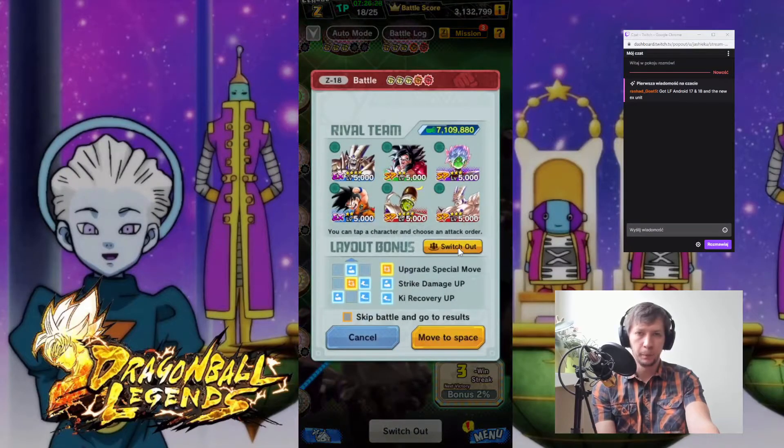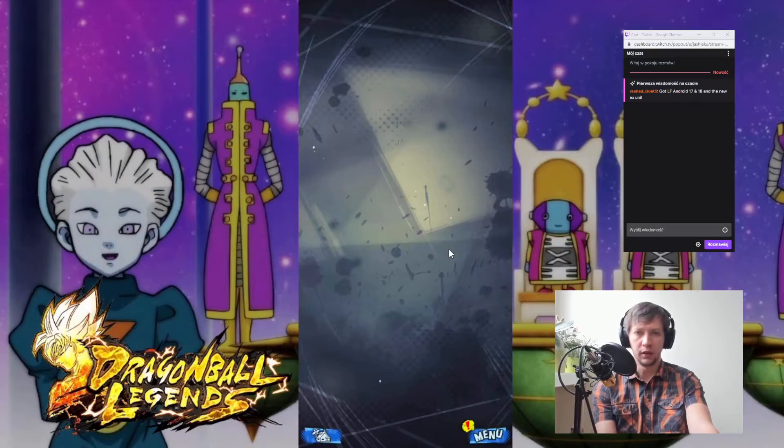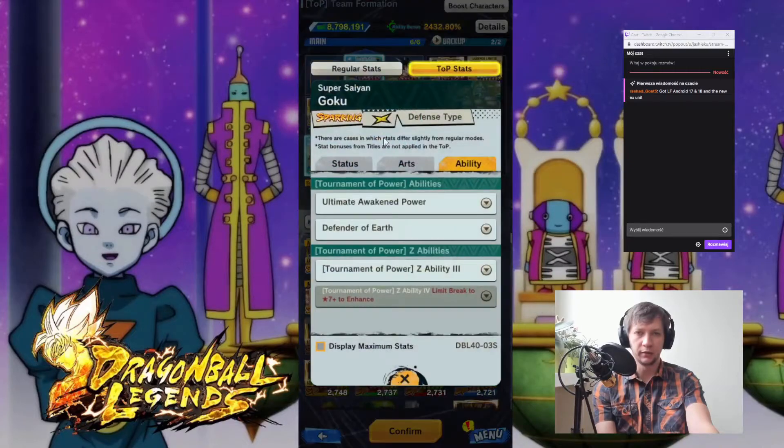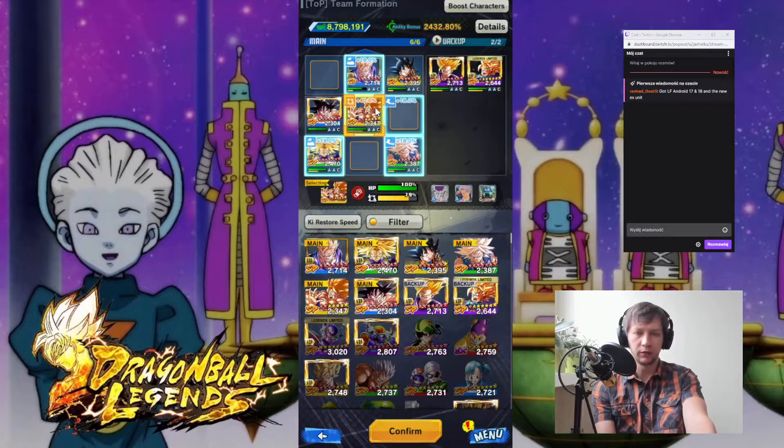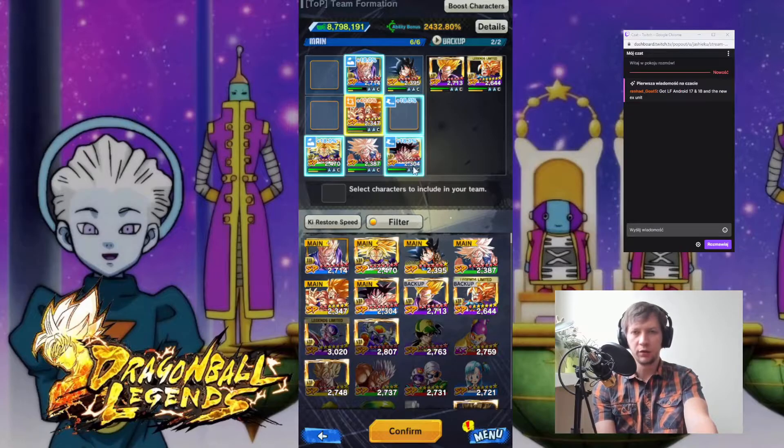Alright, so next one. We want to have two green units and we have two blue units, so I guess we can leave them as they are. Our Goku here will be ready. We can leave him here, probably at the fourth turn. Maybe Fred will use his special move. Strike, strike, key restore speed — I don't want him on key restore speed here. But I might want to give him the buffs from Goku. He's going to be first either way, so it doesn't change much.